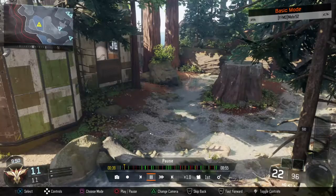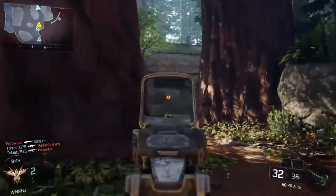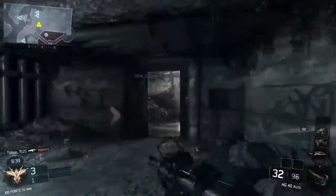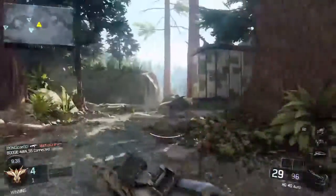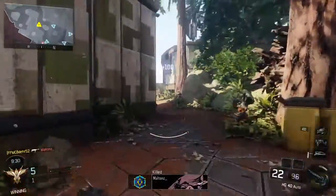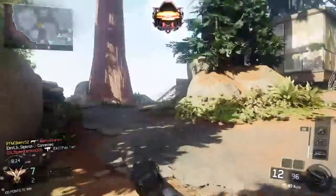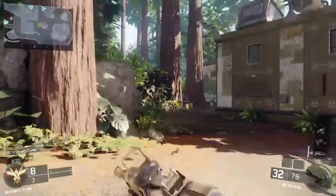The class setup I'm using: I have the reflux sight on it, quickdraw, grip, and stock. The quickdraw, grip, and stock is kind of my usual for any SMG. I never really used the reflux on SMGs, but this gun just really seemed like it needed it.